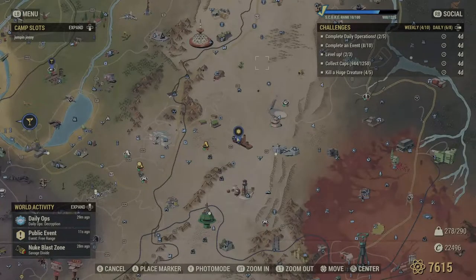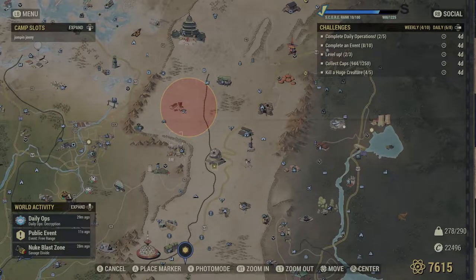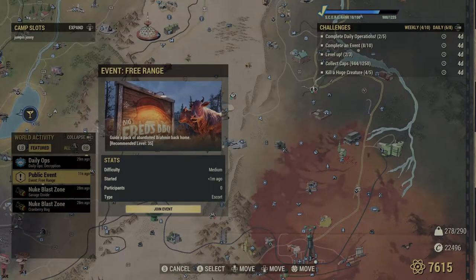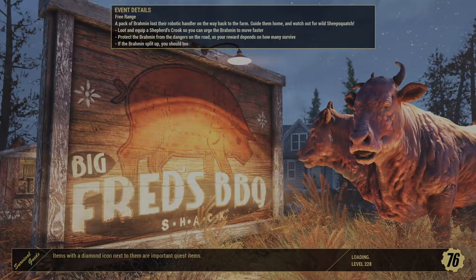The Public Event Free Range is a good quest for the Sheep Squatch. It doesn't have a set spawn place, so just use the menu to access the public quest when it shows. This quest involves herding Brahmin to a farm and is always under attack. The majority of the time, a Sheep Squatch will attack the Brahmin at the end of the quest.